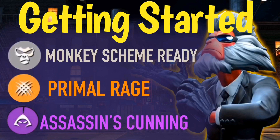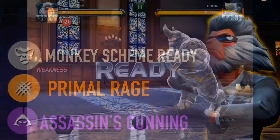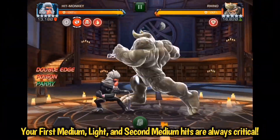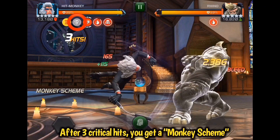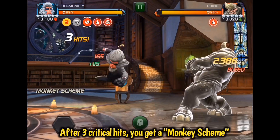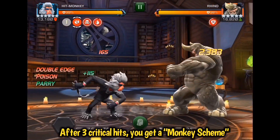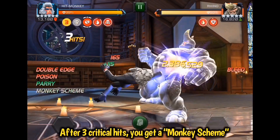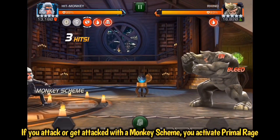When you have a monkey scheme, you can activate two different modes: primal rage and assassin's cunning. First, let's talk about getting an actual monkey scheme ready. Hit Monkey's nunchaku attacks are guaranteed critical hits against opponents who are not blocking, and he uses them for his first medium hit, his first light hit, and his second medium hit. For every three critical hits, you get a monkey scheme.